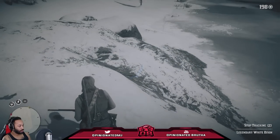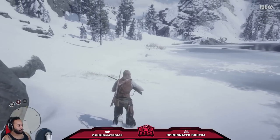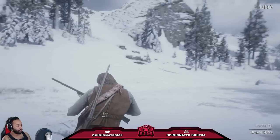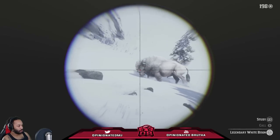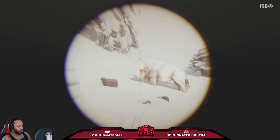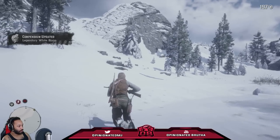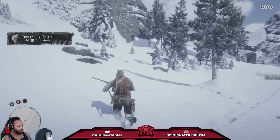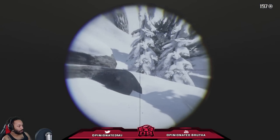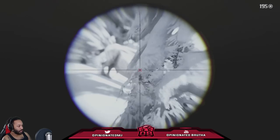There it goes — the tracks lead all the way over there. Normally you'll have two or three clues. Inspect these broken sticks; two or three clues will eventually lead you to it. I like to study it first. Bam! That's got to weaken it enough to eventually die. Hold up — is he coming at me? Boom! Oh god, this thing is not going down. There it is.